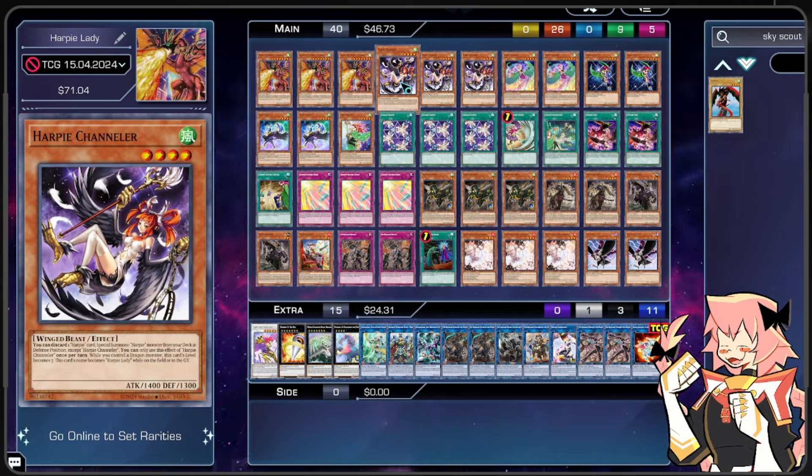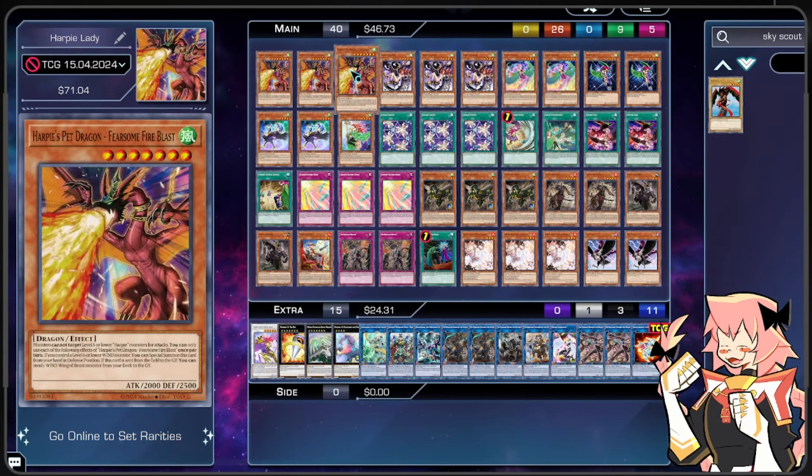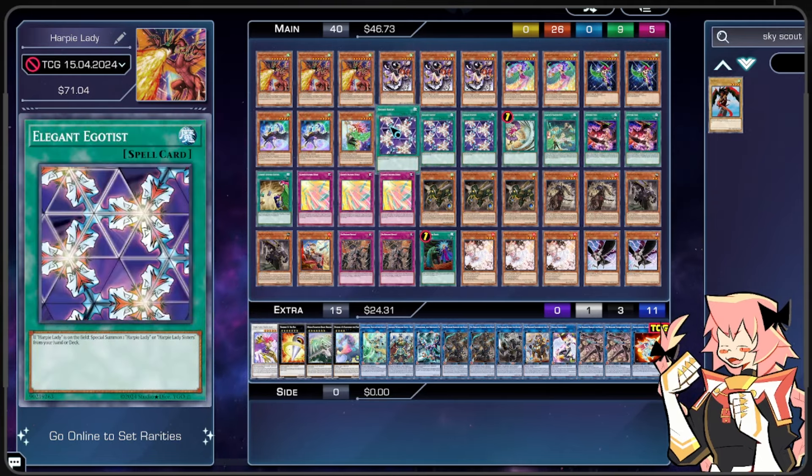Another target we can summon off Chandler, or another good normal summon, is Harpy Perfumer — we're playing two. Its name becomes Harpy Lady when on field or in Graveyard. If it's normal or special summoned, we can add a spell or trap from our deck to our hand that mentions Harpy Lady Sisters. If we control a level 5 or higher Harpy monster when we activate this effect, we can add a second such card. This works very well with Fearsome Fire Blast, especially if we can get a Harpy on board without normal summoning — though that's not very likely, because most Harpy flood-the-board effects like Elegant Egotist need you to already have a Harpy Lady on board.